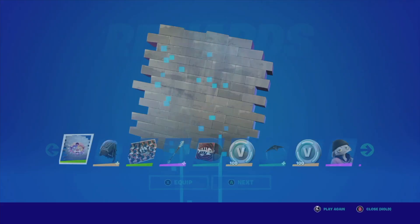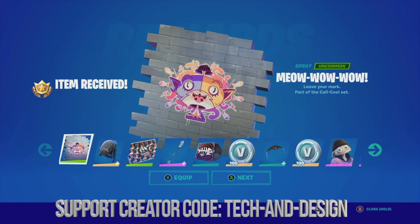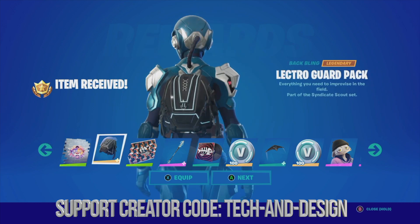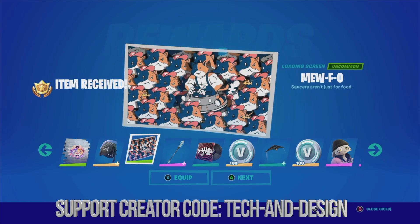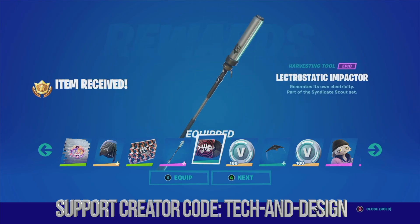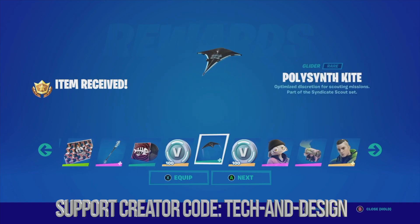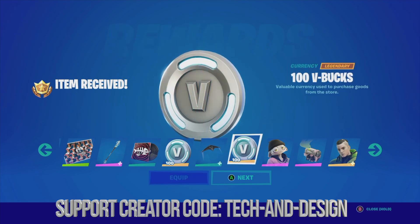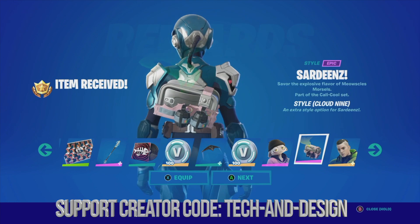Let's take a look at this awesome spray — we're gonna go ahead and equip it. We also have a back bling you can equip, a loading screen, an awesome harvesting tool, and music. Then we claim some V-Bucks, get the glider, more V-Bucks, and you can equip or go next.